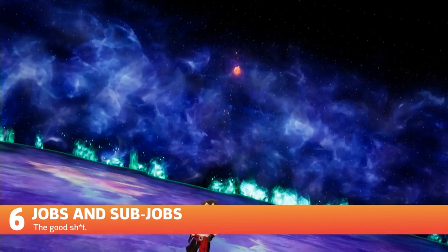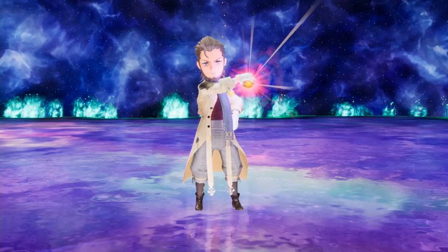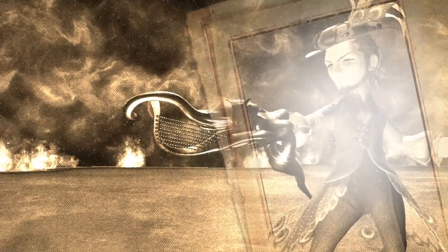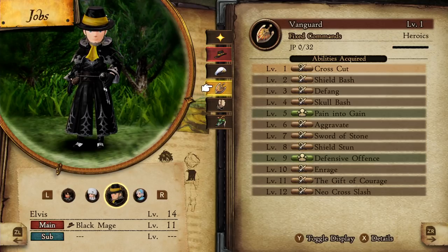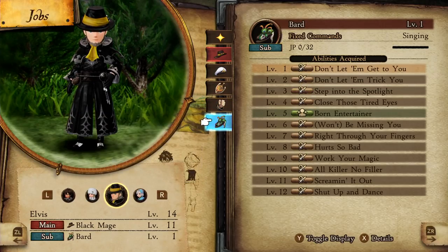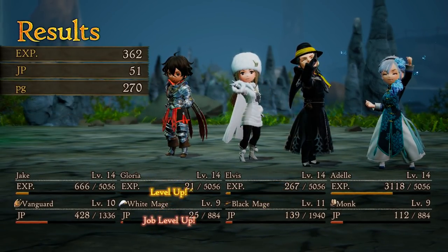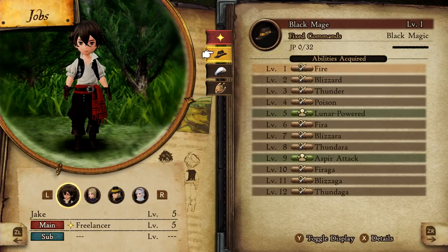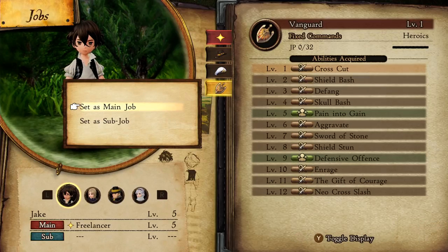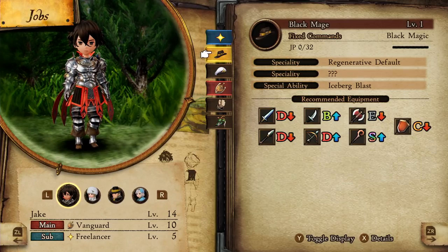Number 6: Jobs and Subjobs. Another key feature of Bravely Default 2 is its in-depth job system. As you progress through the game, you'll unlock new jobs, which you can freely assign to party members as main or subjobs. Jobs range from black mage to monk and determine a character's look, moveset, and progression. Jobs each have their own separate leveling track that maxes out at 12, unlocking more active and passive abilities as you level up. Keep in mind that only your main job will level up — subjobs allow characters to utilize abilities and perks from another job, but they don't level up. When deciding which jobs to assign, find a main job and subjob that complement each other, the party member, and their equipment. Press Y on the job screen in the menu to see the job's recommended equipment.